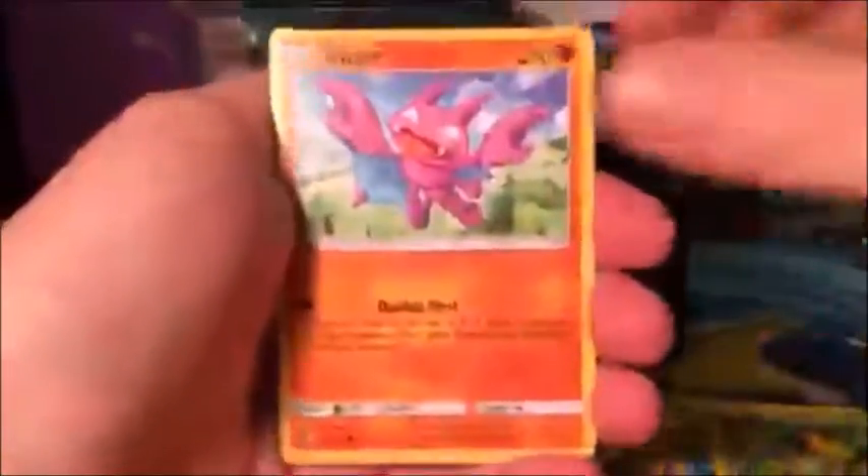Here's a code for you guys! Pack twelve: Bellsprout, Gligar, Snorunt, Trapinch, Murkrow, Metang, Sudowoodo, Rescue Stretcher, Wailmer, and a holo Politoed — that's a cute card too.